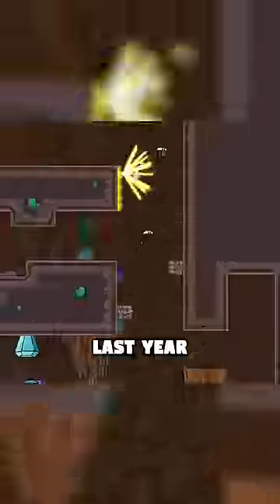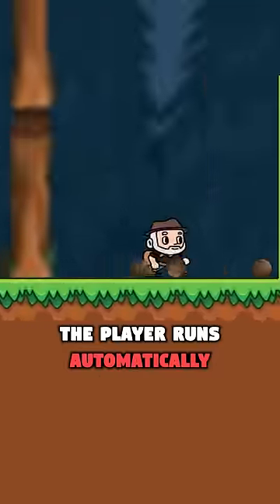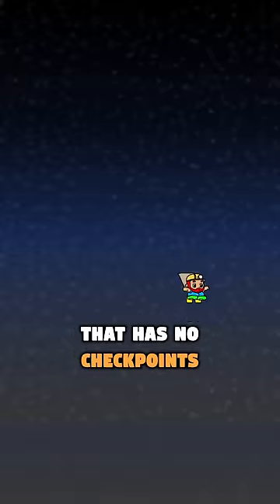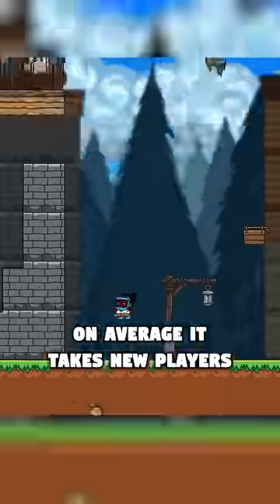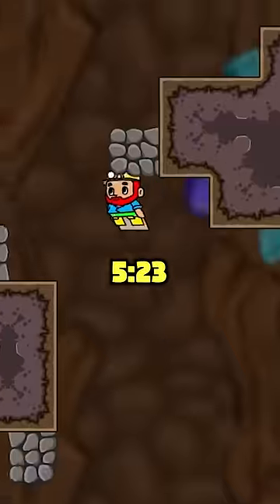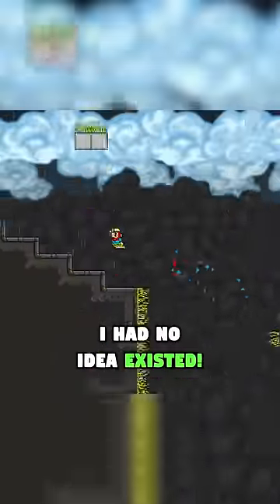Speedrunners absolutely broke my game. Last year I released a difficult platformer called Step by Step, where the gimmick is the player runs automatically. Hitting a wall makes him turn around and keep running, and he has to get to the top of a map that has no checkpoints. On average it takes new players 8 to 16 hours to beat it, but the world record by Clark is a mere 5 minutes and 23 seconds. How? With some crazy shortcuts I had no idea existed.